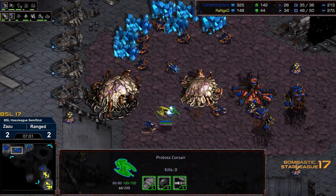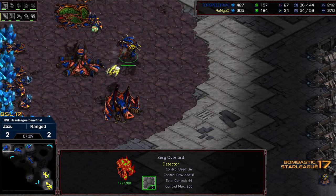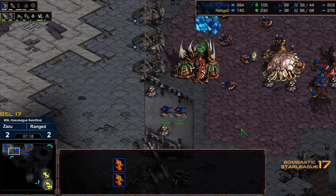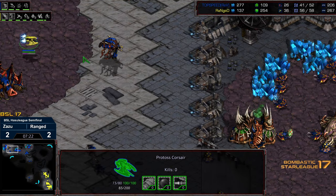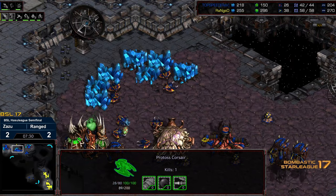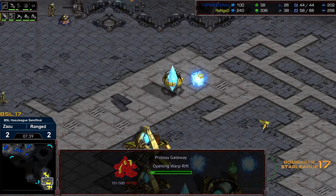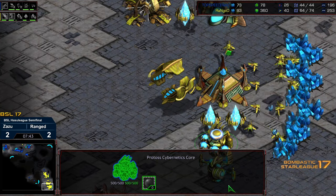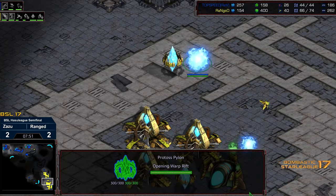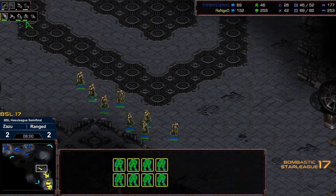Peeking at the front, getting a good look at the Zealot count. Second gas grab spotted, along with the Hydra Den. Working on that Overlord with the Hydra Den out of position — might get it. Halfway there. For the kill! Nice little bonus there for Range. Is he going to duck in and spot the lair? He's holding currently, hasn't pressed in to confirm lair. He's going to make his way up to six gateways behind this. He already has plus one weapons and Zealot leg speed constructing. Zealots with plus one making their way out — eight minutes. I was right.